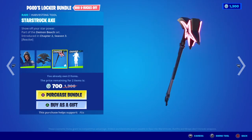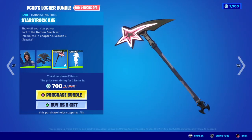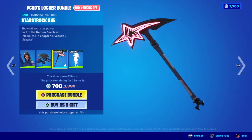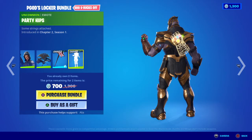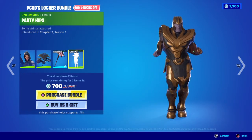Moving on to the items I do own, we have the Starstruck Axe — Show Off Your Star Power — part of the Demon Beach set, first introduced in Chapter 2 Season 3. It is reactive: when you get eliminations, the neon on the harvesting tool lights up. Last but not least, we have the selected emote for P God — Party Hips, Some Strings Attached, first introduced in Chapter 2 Season 1.